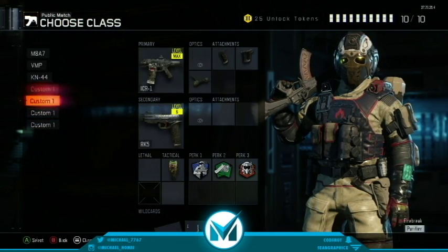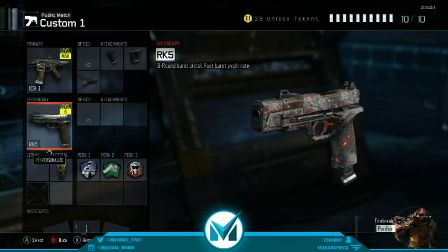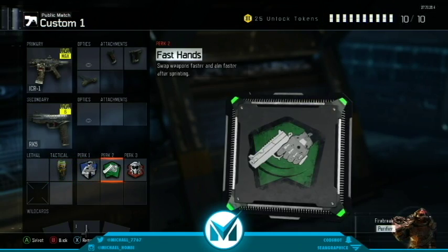Now we're going to the ICR class that I love so much. Quick Draw, Grip, and Rapid Fire, with the RK5 secondary. Concussion, 6th Ench, Fast Hands, Tactical Mask.